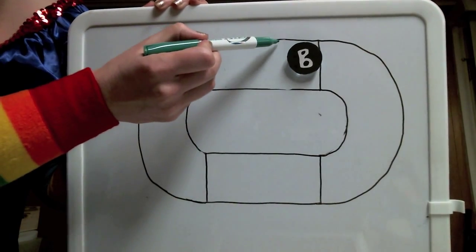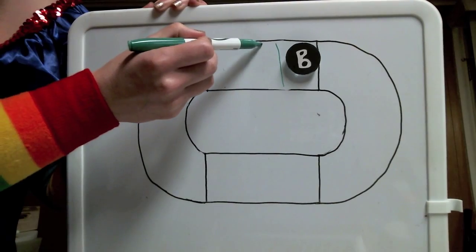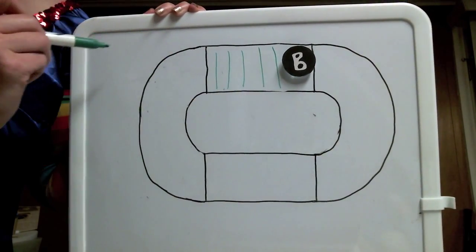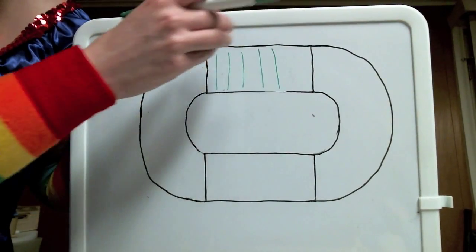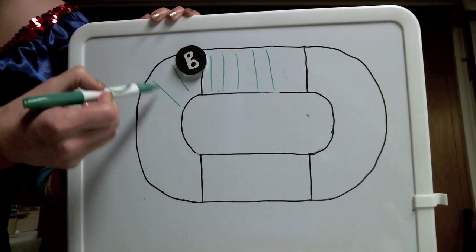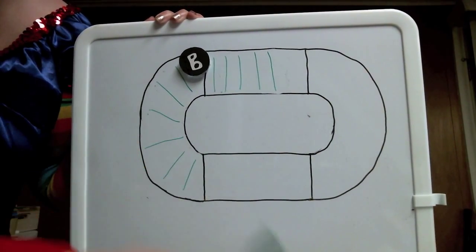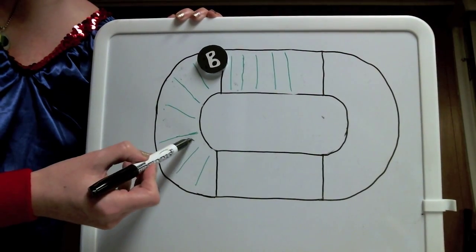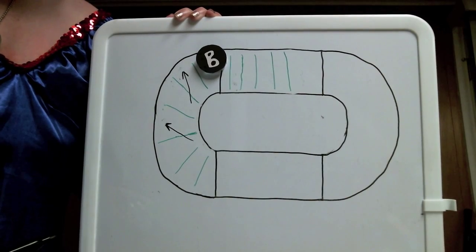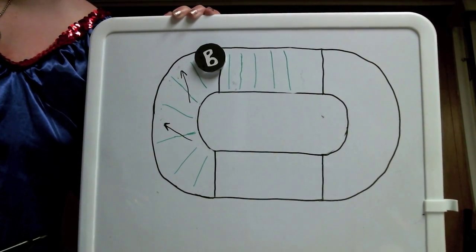On the straightaway, these imaginary perpendicular lines are pretty easy to figure out, and as you move forward they stay the same. However, as you move into the turn, these perpendicular lines are constantly changing. Anytime you skate against one of these imaginary perpendicular lines, you're skating in a clockwise direction. If you engage someone while skating in this clockwise direction, it's a clockwise block.